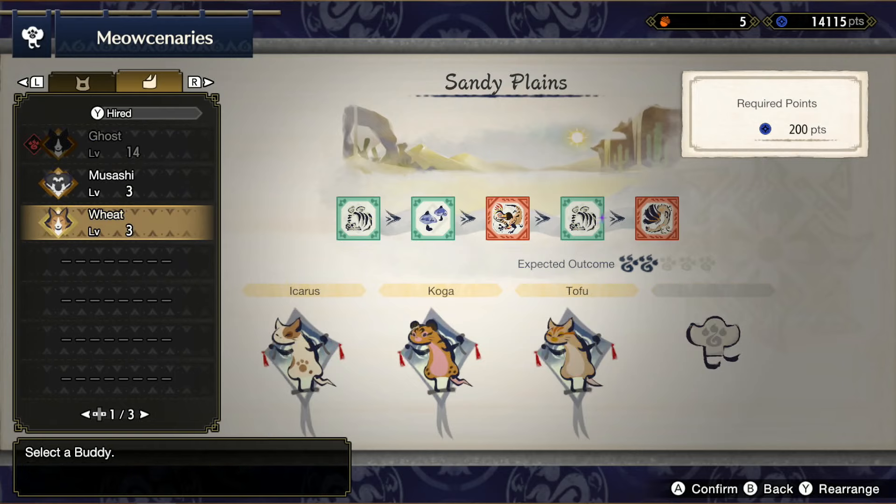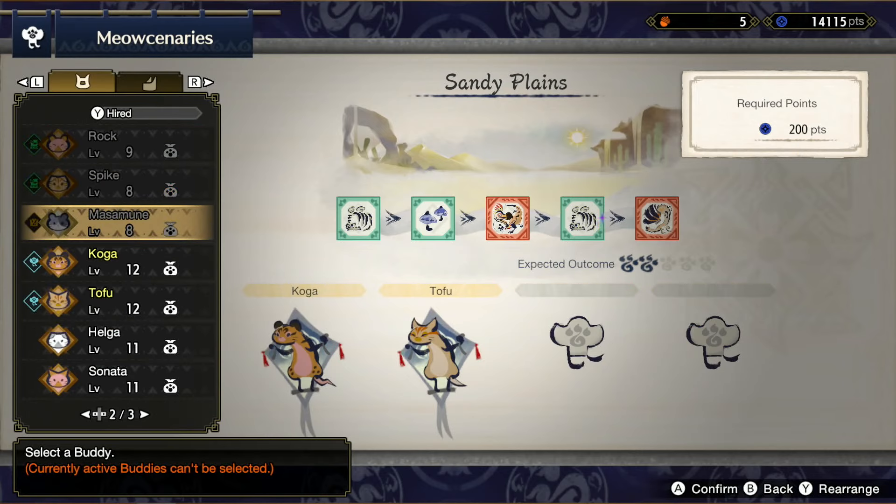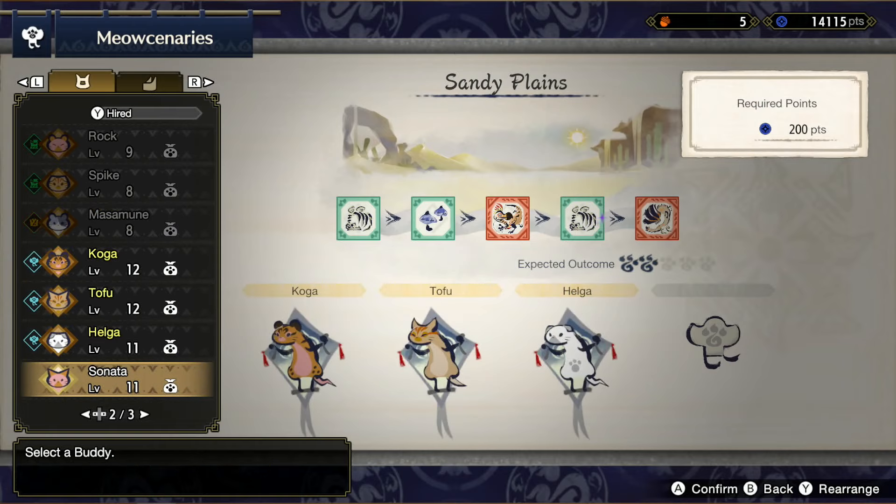You can even add a Lagani Apple on top of it so they train faster and level up faster. And when you bring your Palicos over to the Meow Sceneries, the highest level ones are going to yield the best outcome. First, pick the line of resources you want the most, and then put your highest level Palicos in.